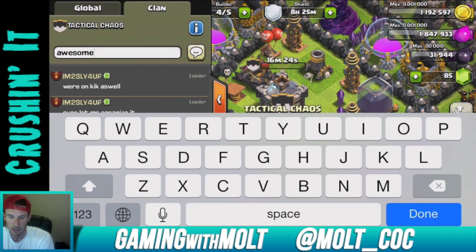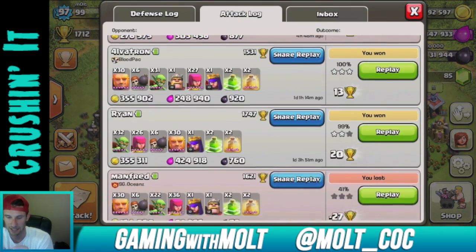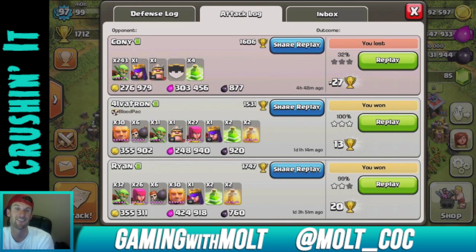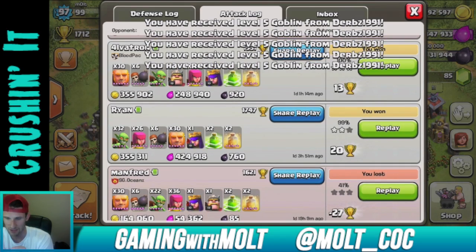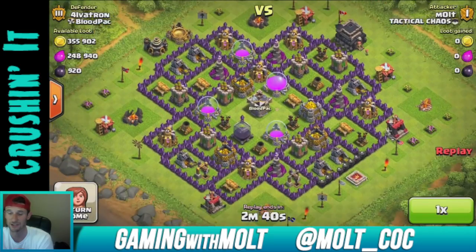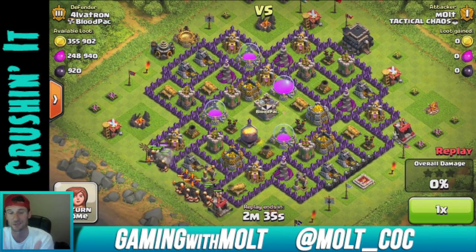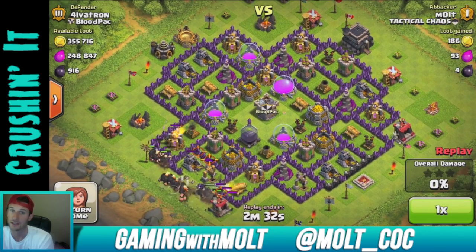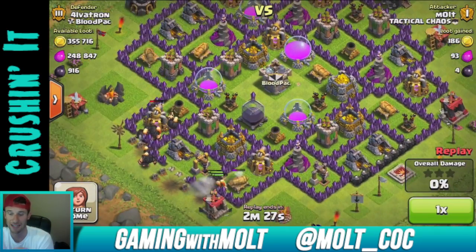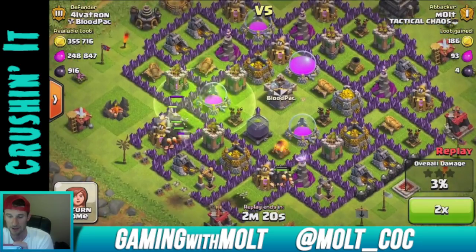Someone's organizing and getting me some goblins — let's go! I did one all-goblin raid right here, I lost, but everything was in the mines and pumps so that was still awesome. Let's replay this again — the GoWiPe slash giant-archer attack strategy is awesome. It's working so well for me, especially in the 1700 trophy range. If you're Town Hall 9 or even Town Hall 8 in the 1700s, try it out.